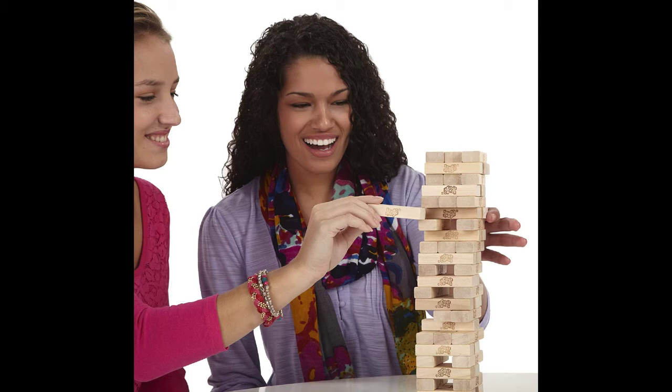Players may tap a block to find a loose one. Any blocks moved but not played should be replaced, unless doing so would make the tower fall. The turn ends when the next player touches the tower, or after 10 seconds, whichever comes first. The loser is the person who made the tower fall.